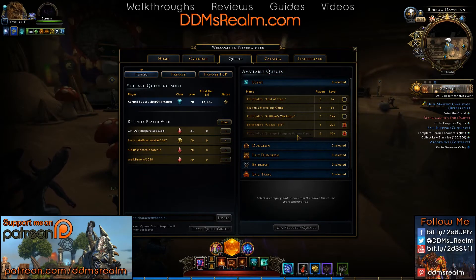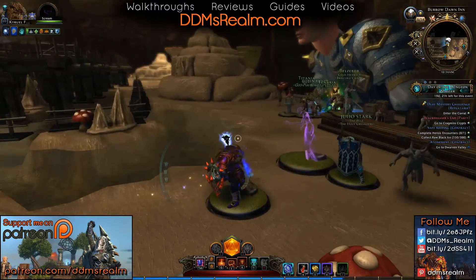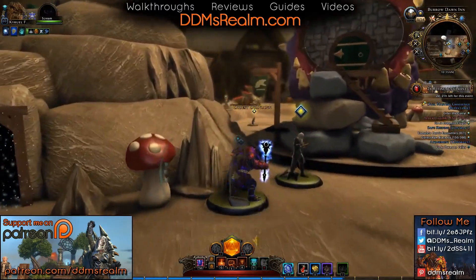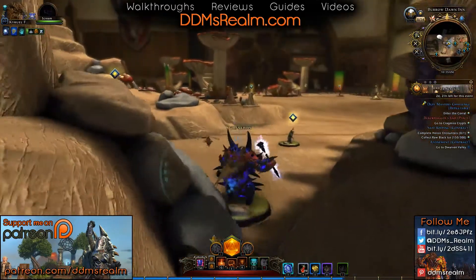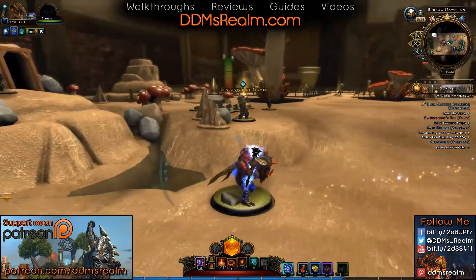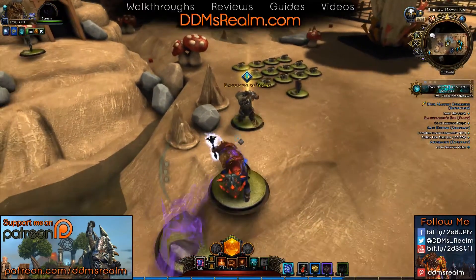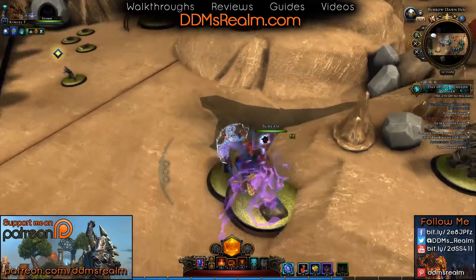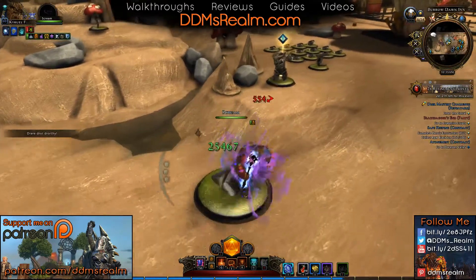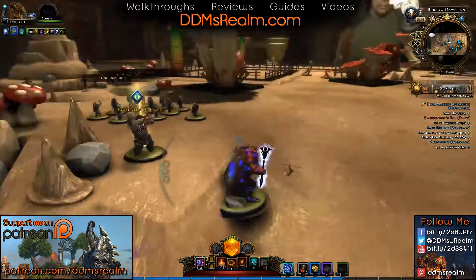Once you get in here you can look around and check things out — it's a neat little area. What you're going to want to do is go behind the Brodon Inn and talk to the NPC over here by these goblins that are doing pushups. Something to keep in mind: the water in this place actually does damage, like acid or something. So make sure you don't get too close to it or go AFK nearby on the water.